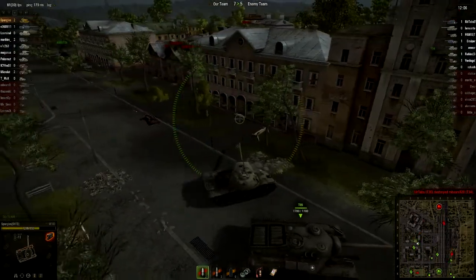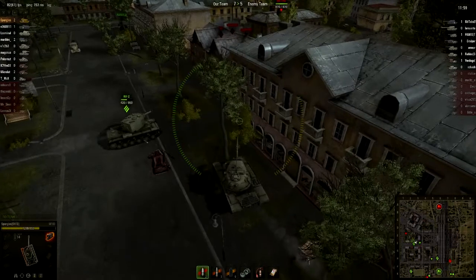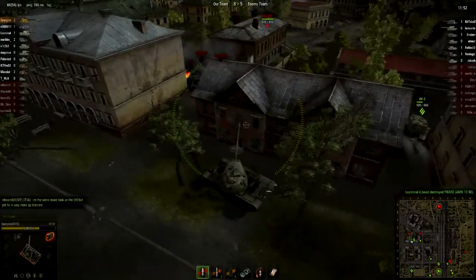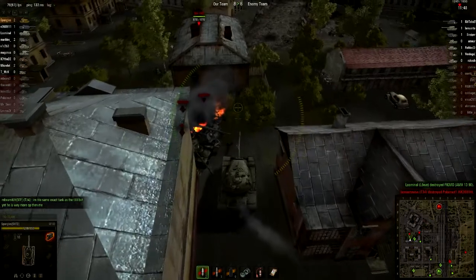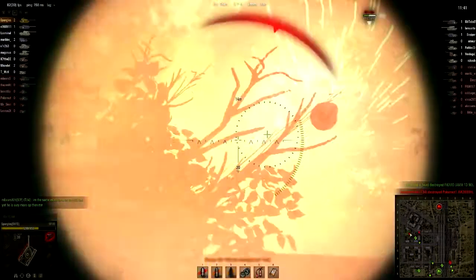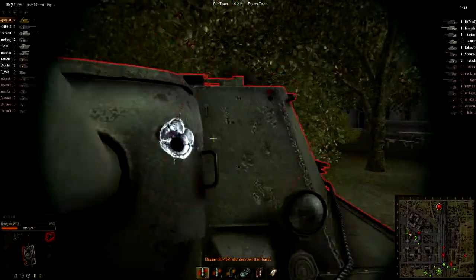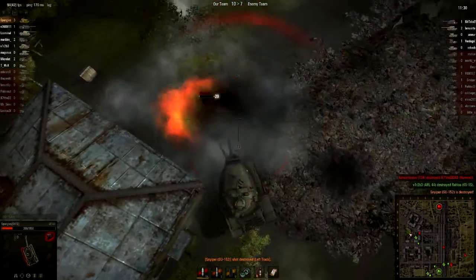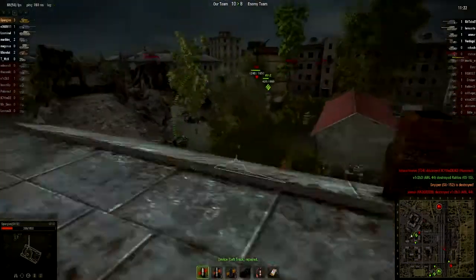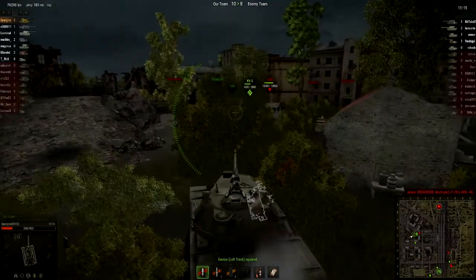SU-152 right behind me — not really a tank I concern myself with too much. I've played it, it's not too great, but it will end up hurting me here in a minute just because I simply underestimate it. I basically get a little cocky saying, oh, it's an SU-152, not that big of a deal. He hits off my track, and because he blew off my track, the T30 nails me from behind. The T30 at this point can kill me, so it's a very large point of concern, but he's more concerned about me shooting him and that KV-2 rolling up on him — definitely something he should be concerned about.